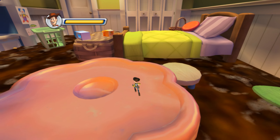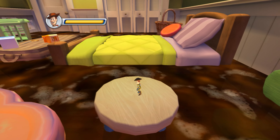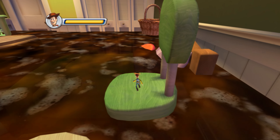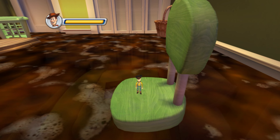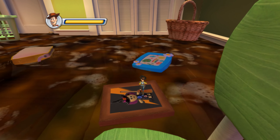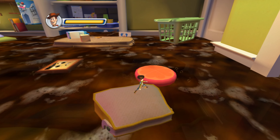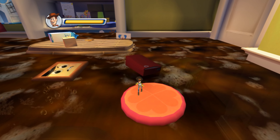Hey guys and welcome back to gameplay! Today we are playing Toy Story 3, and this is toy mode. A room is called Bonnie's House and the task is 'Which Way Out.' I'm gonna try to figure out how to escape this very strange task. Maybe we should jump on this — okay, all these obstacles. This way we will find the way out. It's getting clear and easier.